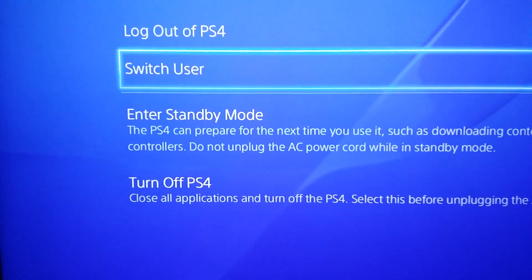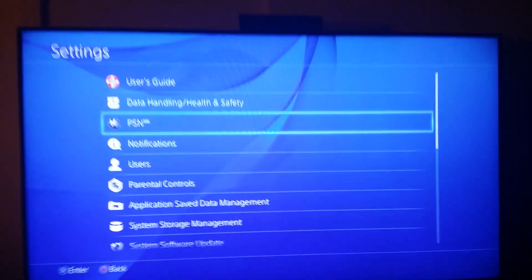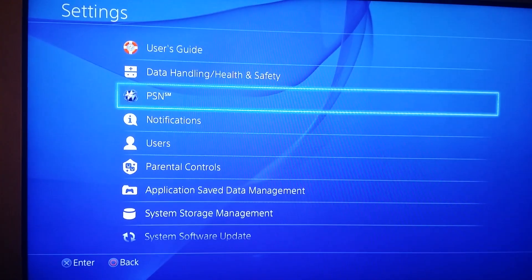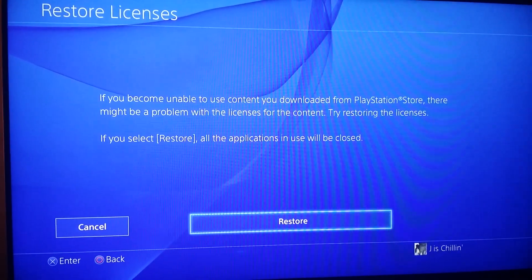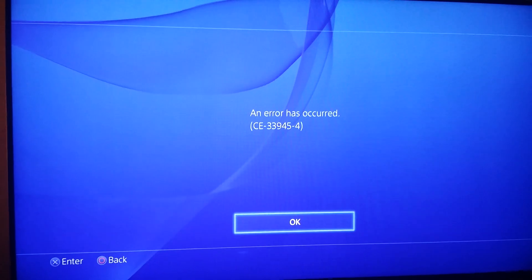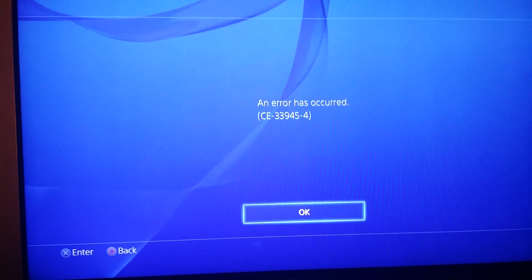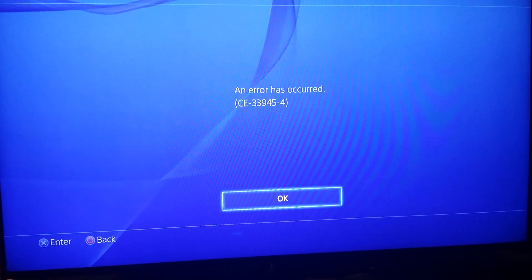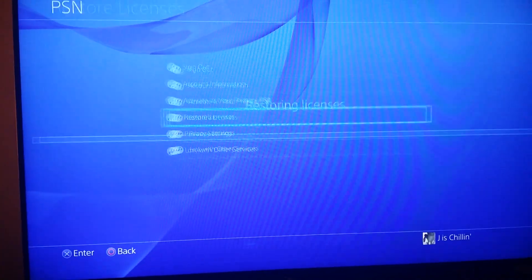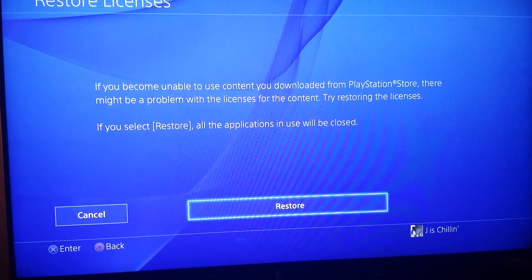Here's the proof. Go to Settings, then go to PSN, and try to restore your licenses — you're gonna get this error: CE-33945-4. That means it cannot connect to the PlayStation Network to restore your licenses. You're gonna get that every time.